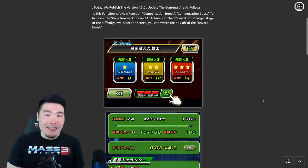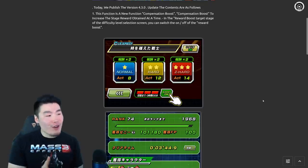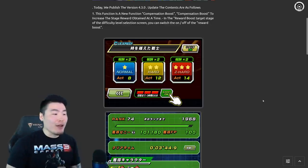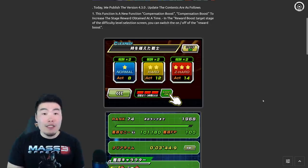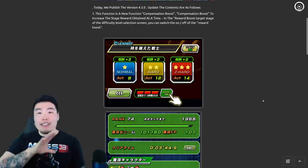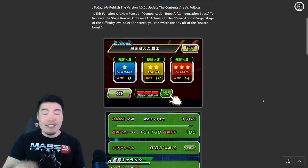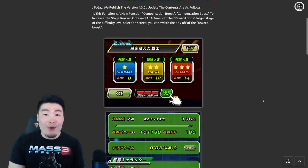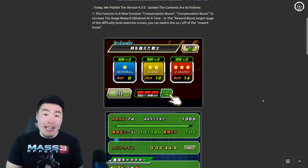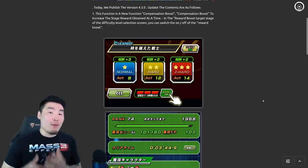It will make farming quite a bit faster, and I've been using it a lot on the JP side and I absolutely love it. Although there is one kind of major issue I have with the system right now — it's kind of limited in its use at the moment, mainly because we only get a maximum of three charges at a time, and each use uses up one charge, and every charge takes eight whole hours to replenish. So in a 24-hour day, you can only use it a maximum of three times, which kind of sucks and I wish we got more charges.